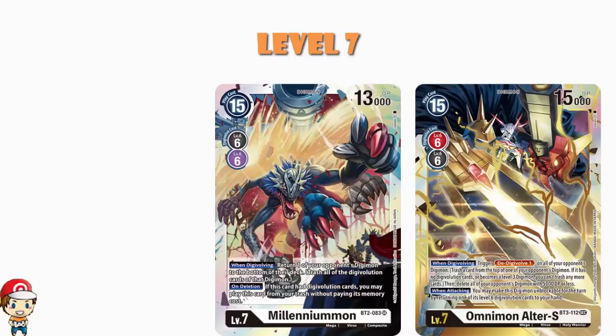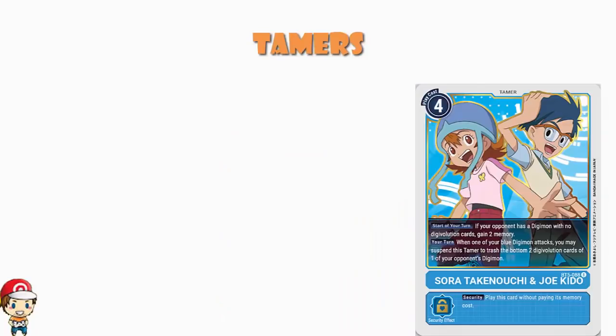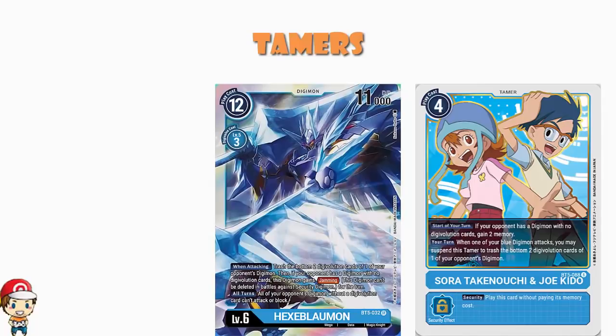In terms of tamers, we are playing one of them — it is Sora and Joe, a 4 cost blue tamer. If your opponent has any Digimon with no Digivolution cards at the start of your turn, you gain two memory. Gaining two memory is great — it's better than we see from a lot of these. It's not always going to work because we're not playing a dedicated deck to remove Digivolution cards, but some decks are just going to always have this, and some decks are going to sometimes have this. And you've always got Hex Blaumon if you really want to use it in an emergency. I think it is going to work often enough to make it worth having in your deck.